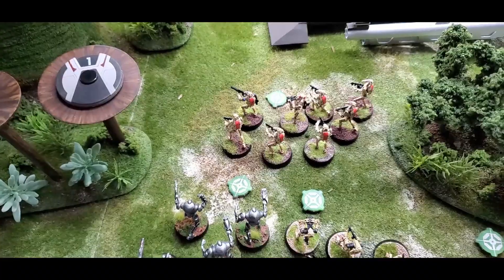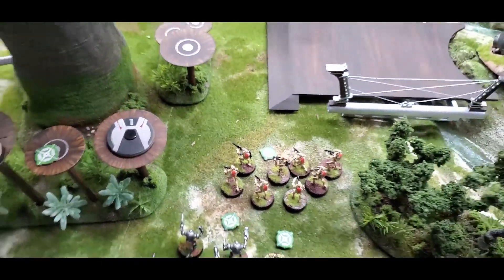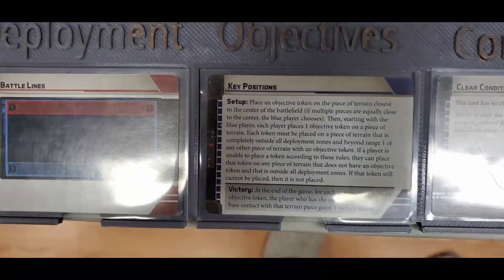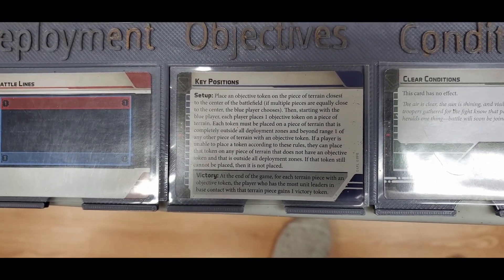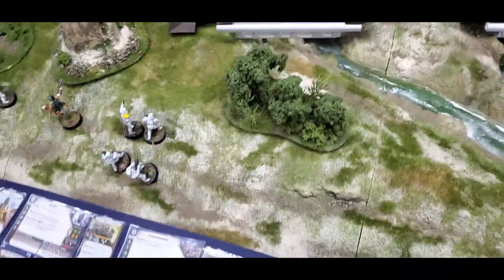That's their final position. In case you're not aware, for Key Positions you score at the end of the game if you're in base contact with the piece of terrain — in this case, the train. Let's move on. I'm going to hang back with Vader.